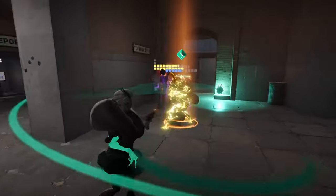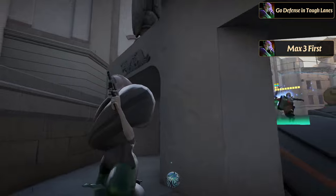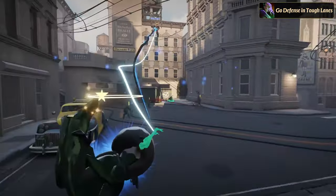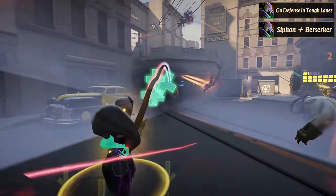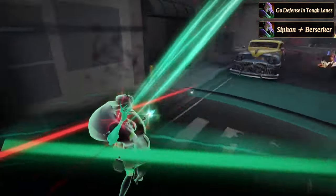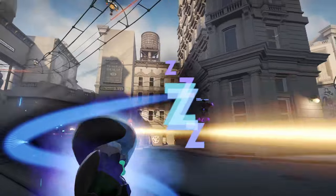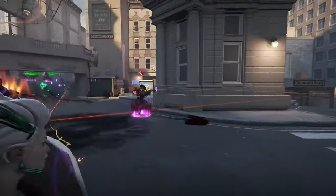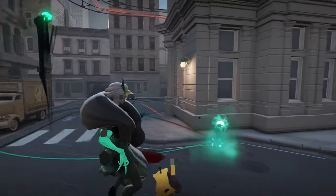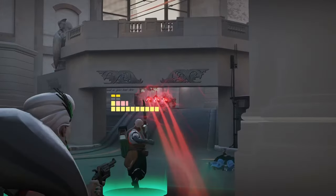When playing Lady Geist, prioritize early defense if your lane is tough. Items like Healing Rite, Extra Regen, and Restorative Locket can help you sustain longer in lane, allowing you to farm effectively and build up an advantage. Once you acquire Siphon Bullets, aim to pick up Berserker as soon as possible — the synergy between these items allows you to stack damage passively, making you a formidable force before fights even begin. In the late game, prepare for extended engagements by picking up items like Inhibitor to add more debuffs to your kit. Unstoppable or Metal Skin can be crucial in avoiding crowd control effects, allowing you to stay in the fight longer and continue to dish out damage.